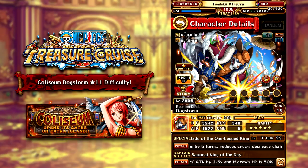Across the board, this unit is just a phenomenal character that you guys should be farming up, and not only is he good right now with a lot of good characters, but looking forward to the super-type meta with Snake Man and Sabo, this character is a great sub for those types of teams too. So definitely go ahead and farm this guy out. But without further ado, let's get into the Coliseum Dogstorm.